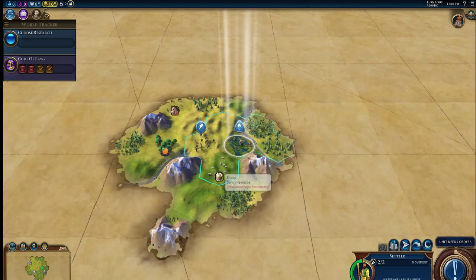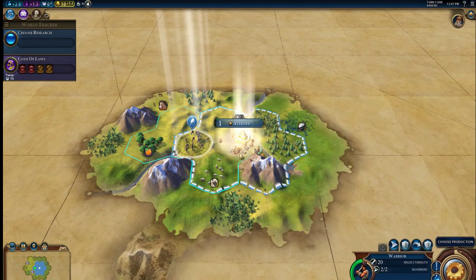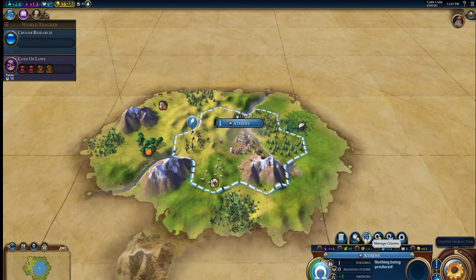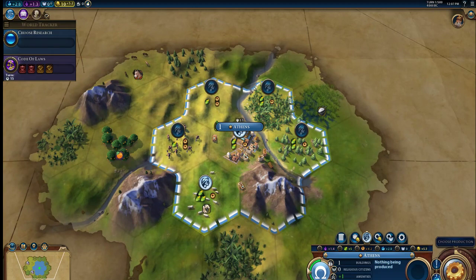So we spawn here. We got a plant. I only like where we spawned here, I want to explore more. We'll settle the city here. We got mountains here, citrus, horses. We don't have that many amenities, but we'll found the city here. Two food, one culture, three food, one production — pretty good tiles to be working already.